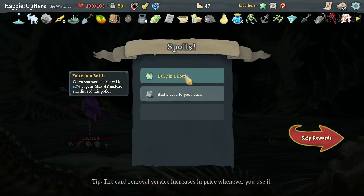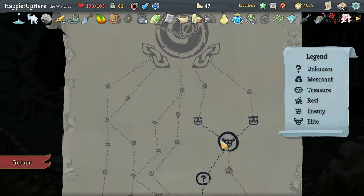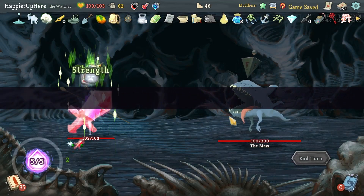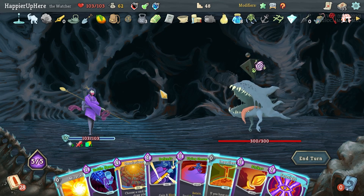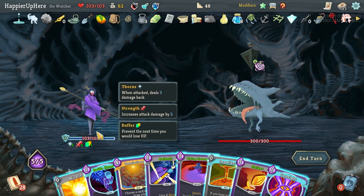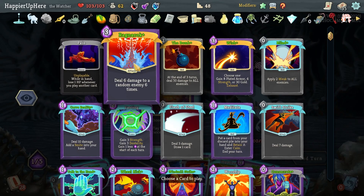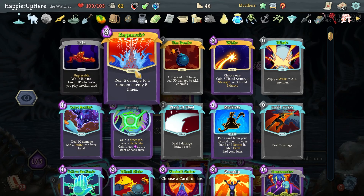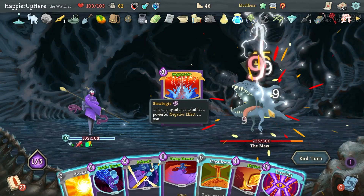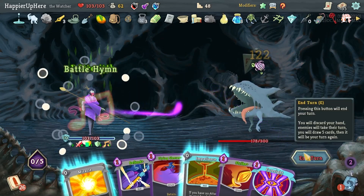Blood Well — in combat heal 2 HP — and Fear in the Bottle, which I won't need. I can't take Omniscience but I can take Wish — that's pretty good. I could double-play it but the goal is to kill in the first turn. I'll Omniscience the Ragnarok: 54 times 2 is 108, rather than just 100 from the Bomb. Then Follow-Up and Battle Hymn.